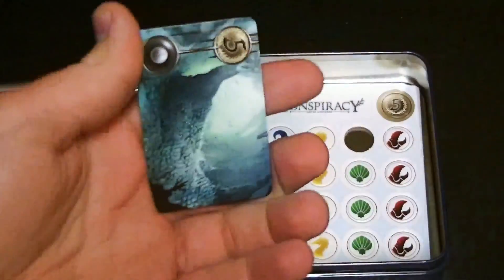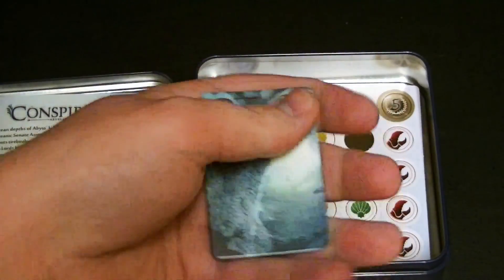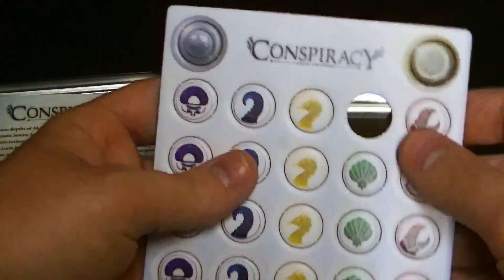These are probably Viticulture season card size, though of course these are printed horizontally. These are the ones you can see in the game.